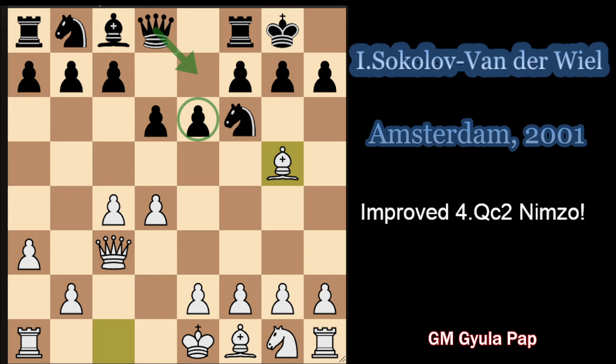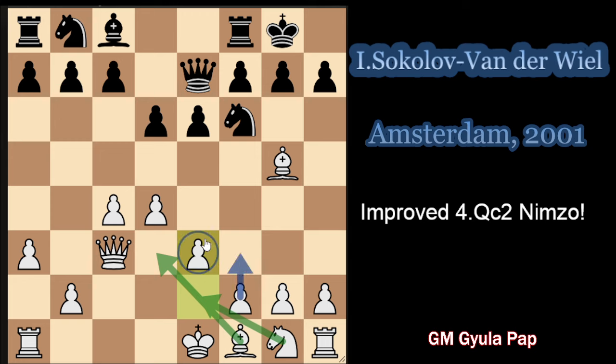After Bg5, Qe7, Sokolov played e3 - obviously the normal developing move - with the idea of playing Bd3 and then most likely following it up with Ne2, since eventually building a center with f3 and e4 could be very nice. But of course, black plays e5.